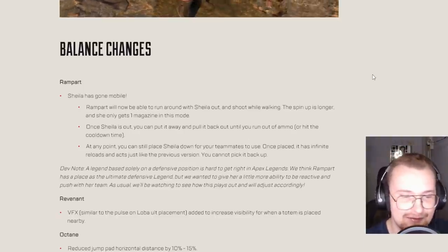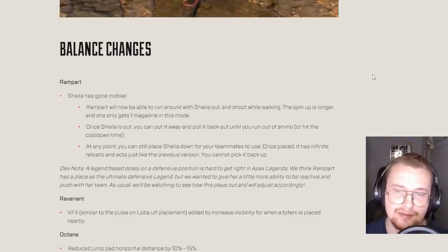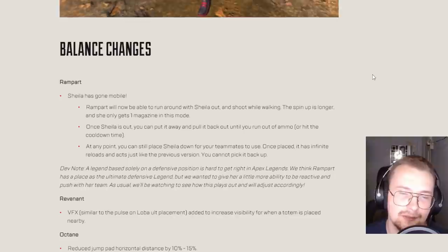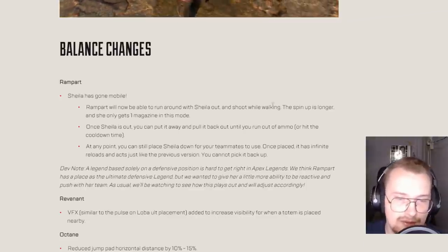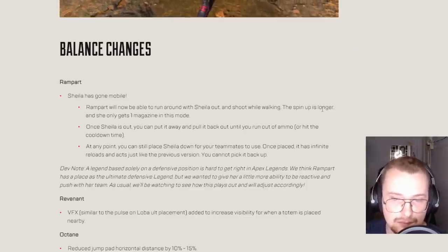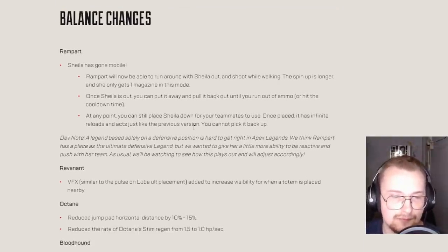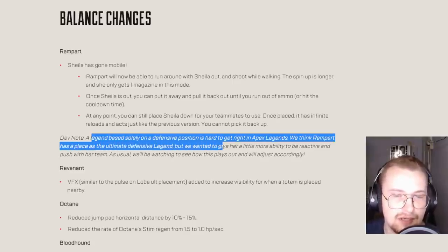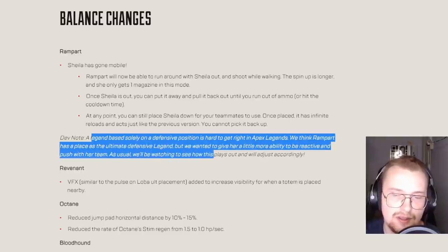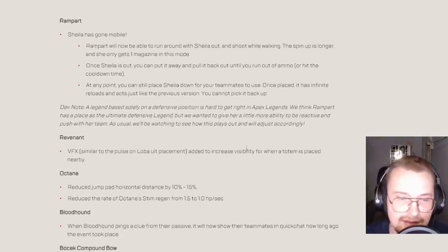Balance changes — okay, here we go, this is what we really came for. Sheila has gone mobile. Rampart will now be able to run around with Sheila out and shoot while walking. The spin-up is longer and she only gets one magazine in this mode. Once Sheila is out you can put it away and pull it back until you run out of ammo or hit the cooldown time. At any point you can still place Sheila down for teammates to use. Once placed it has finite reloads and acts just like the previous version — you cannot pick it back up. A legend based solely on defensive position is hard to get right in Apex Legends. They wanted to give her a little more ability to be reactive and push with her team.